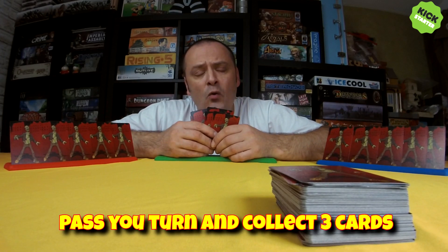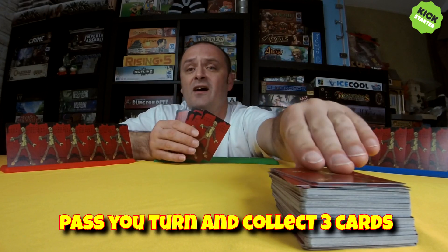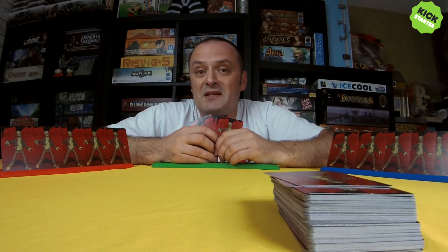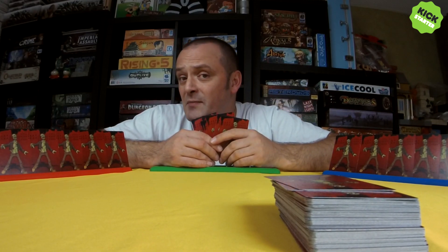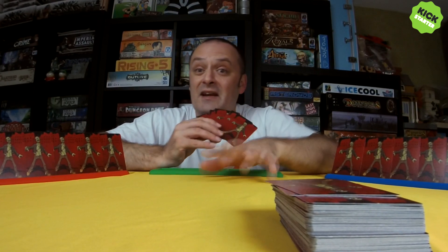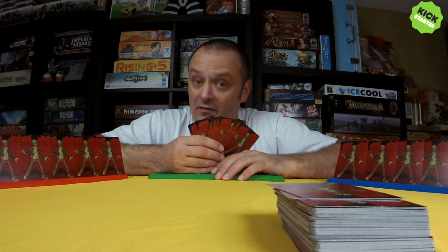Characters become exhausted after you perform their character actions. To refresh a character, you simply stand them up from their laying-down position — they are now ready to be used to either defend your camp or perform their character action. Players can continue to play or they can pass. If they pass, they draw three cards and it comes to the end phase where the zombies attack. Be careful — if you have the most cards in your hand and base camp, you will be the target of the zombies.